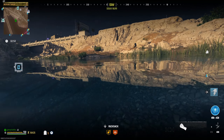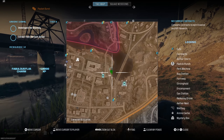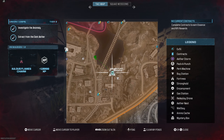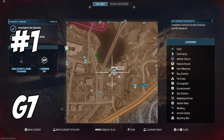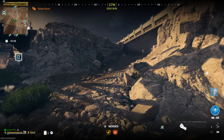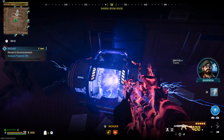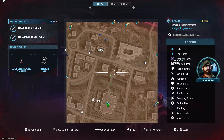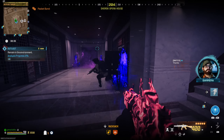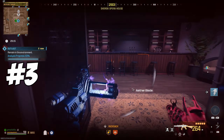Next glitch: unlimited XP. This was used to reach level 850, which is max camo grind, and to level up weapons. Step one: find the Outlast contract in G7. Step two: activate the PMB and go through the motions like you're doing the contract normally.